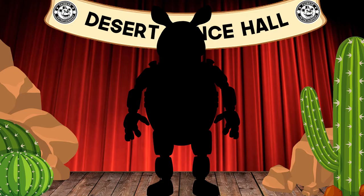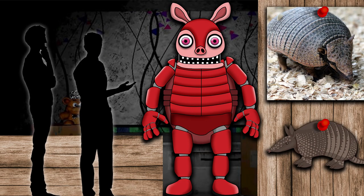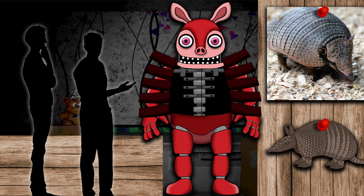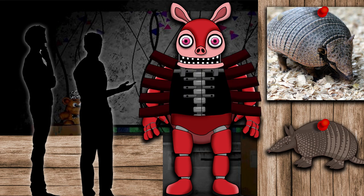The new character we're introducing is Arnie the Armadillo. Hence the name, Arnie was designed after the desert-dwelling animal, the armadillo. Armadillos are most famously known for their tough armor-like shell. Arnie was one of the bulkiest characters at the Desert Diner Pizzeria. His body was made up of multiple layered plates and has a large armored shell on his back. The multiple layered plates on his body could be opened up for easy access for repairs, but they could be problematic sometimes due to them popping open by themselves from time to time.